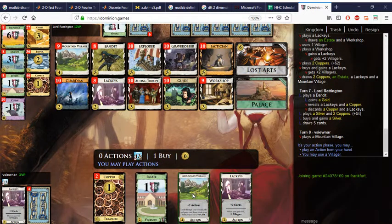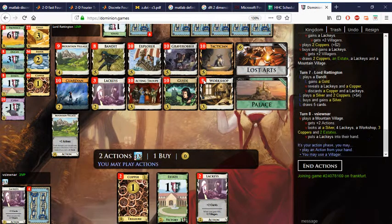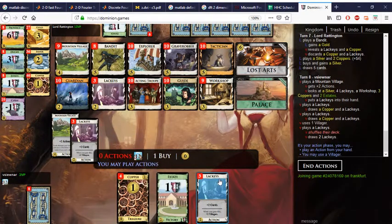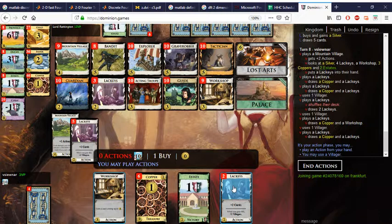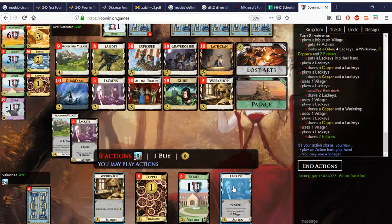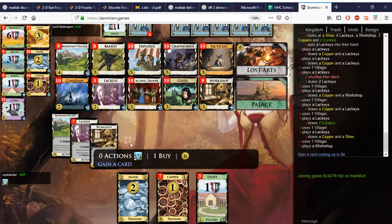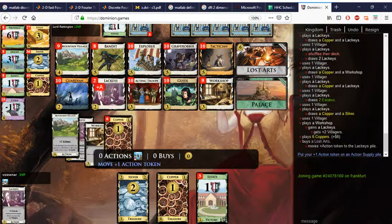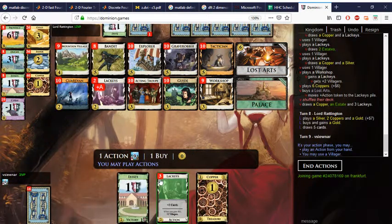Put our Lackeys in, buy more Lackeys. This Mountain Village will pick up any of these cards — I think it should be Lackeys — so we can play one, play two, we can play two more and probably get up to six. We get up to six, let's just draw until the end, Workshop, pull down on more Lackeys and get the Lost Arts onto the Lackeys.